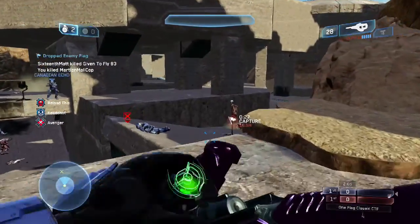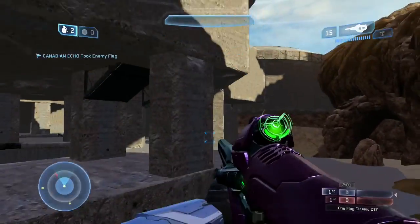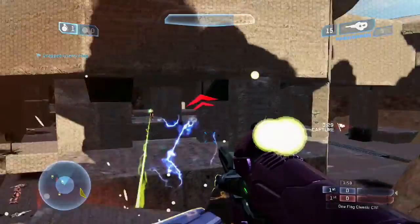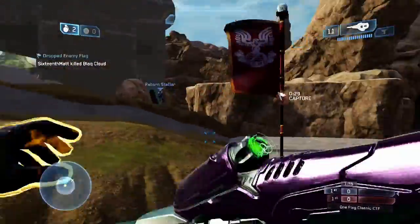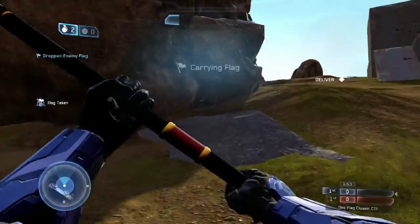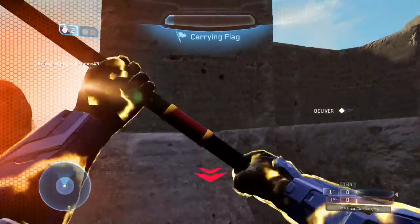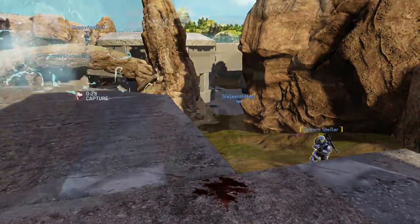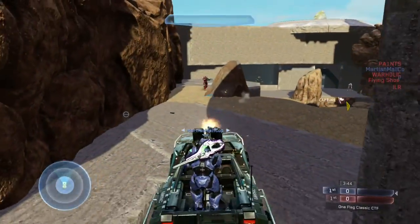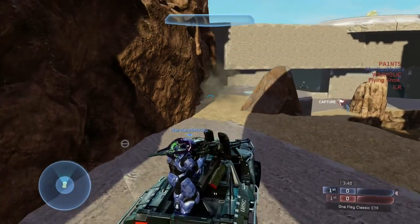Blockus does an excellent job of encouraging teams to coordinate and develop creative strategies, both when attacking and defending. The map's mix of long sniper lanes and tight corridors caters to different play styles. The excellent driving routes further enhance the variety of ways to play on Blockus. The map's geometry is unique both from a visual and a gameplay perspective. This really is one of the best one-flag designs we've seen in a long time.